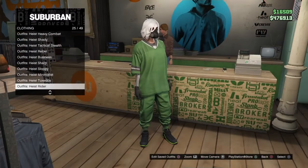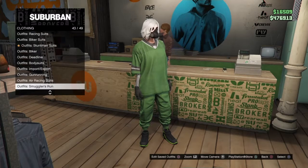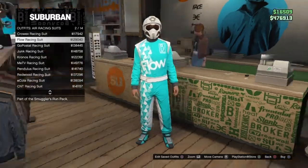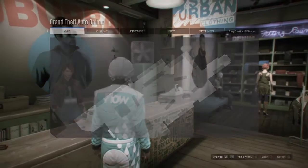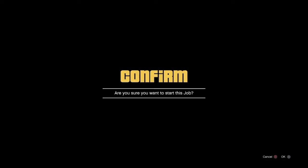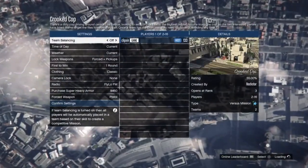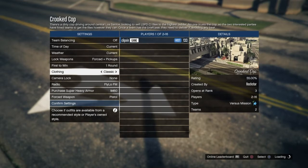Then go to air racing suits and buy the flow racing suit, which is going to be $129,000. Once you buy that, go to Rockstar Creative versus and start up a Crooked Cop. Make sure that the clothing is on player owned. If you're in one that's not player owned, just leave and join another one.